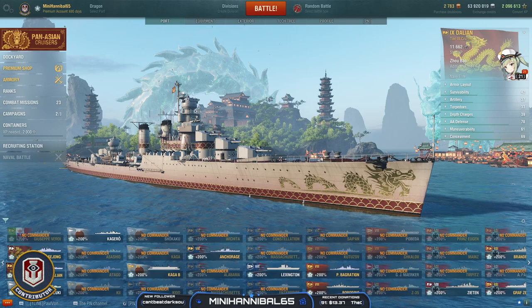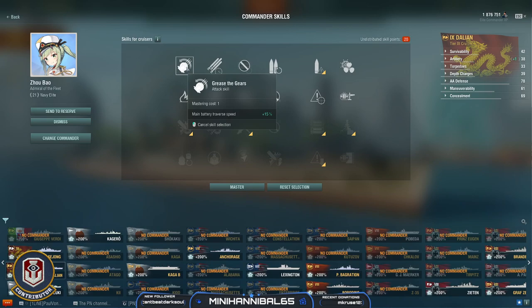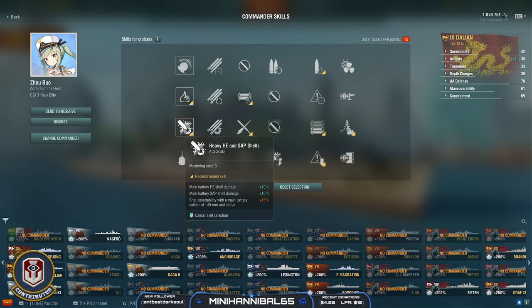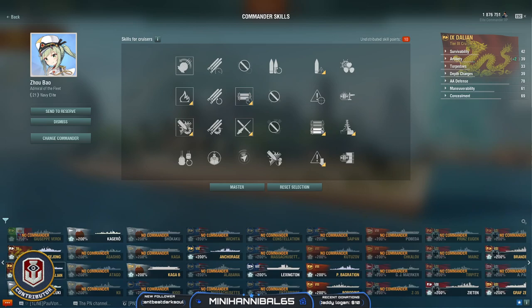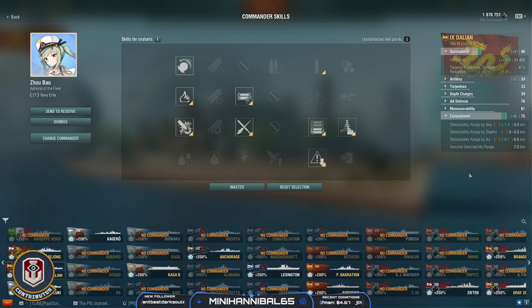Let's talk about how you should build this out. The first thing I want to cover is captain skills — there are two ways you can build out this captain. The first way is very similar to the Wargaming recommended build. I take Grease the Gears because I need the traverse speed, then run Demo Expert along with Heavy HE and SAP shells, Consumables Enhancement for the smoke benefit, Adrenaline Rush with Superintendent for the additional smoke and heal, and Survivability Expert — because without it you're sitting at under 30,000 health as a tier 9 cruiser and you will get wrecked — and then Concealment Expert, which along with modules gets you down to an 8.9 kilometer concealment.